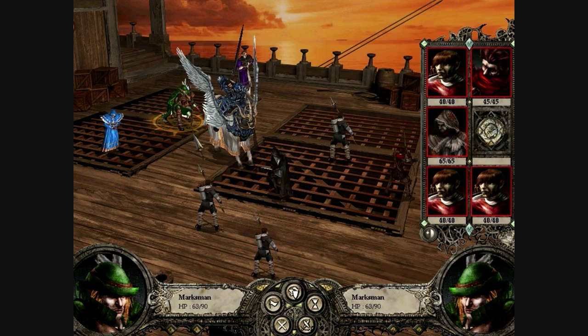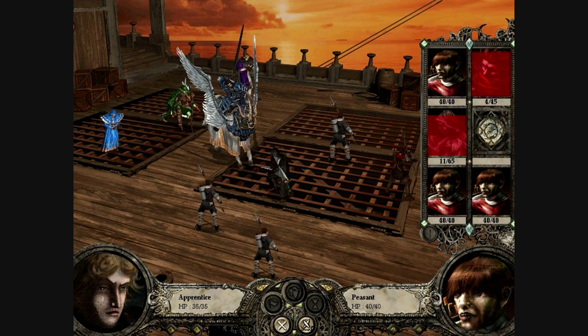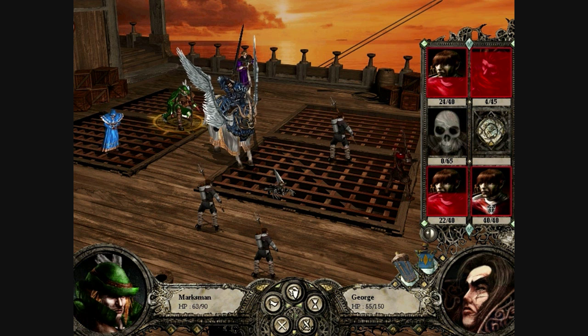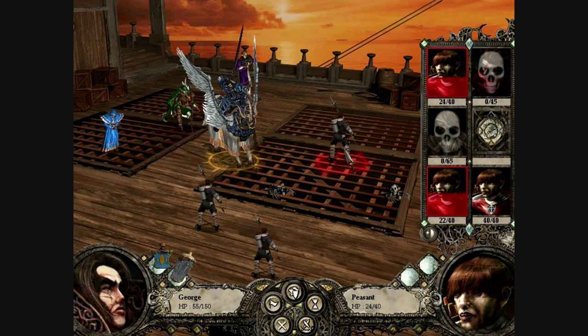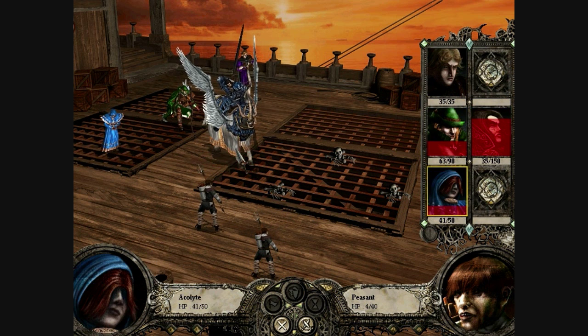He should be able to take out this archer by himself, maybe. No, not quite. That's alright, our apprentice should finish them off. He missed a couple - that's alright. We definitely need some healing going on though. George is in a very tight spot. Attack the archer quickly. Heal George for a little more.